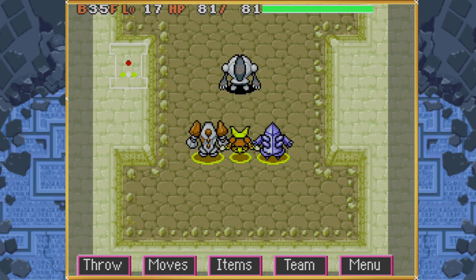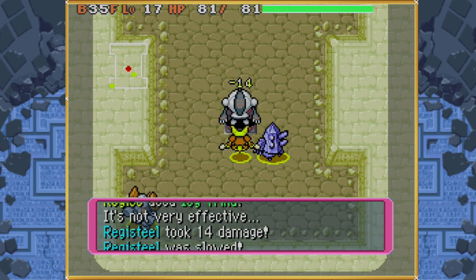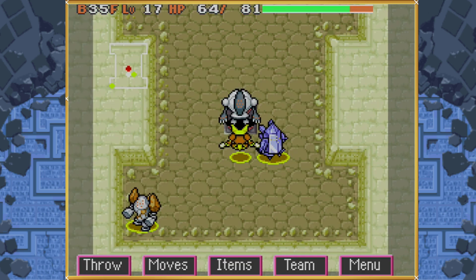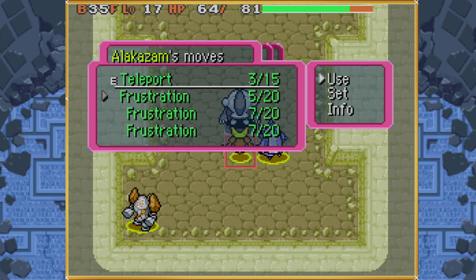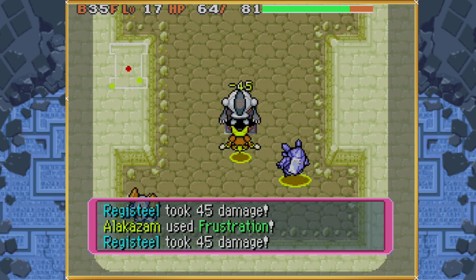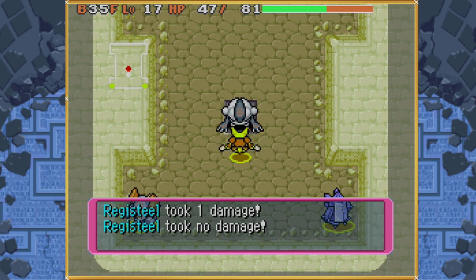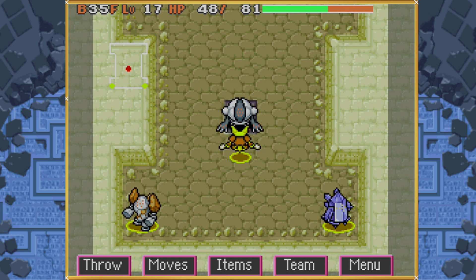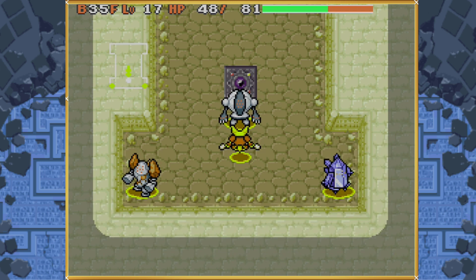We attack, then use Frustration. After this, Regice will use Icy Wind and slow Registeel down. Now that Registeel is slowed, we switch Regice's tactics to Get Away so he's out of the way, giving us a clean opportunity to recruit Registeel. We use Frustration twice — meaning the chain went through twice, which we can now do because he's slowed down. Then we attack with our basic attack three times on Registeel, because if we use Frustration times three on that turn, it will not recruit him. From here, we walk down, look up, and use Frustration — and just like that, friends, we have recruited all three Regis in a single playthrough of Buried Relic.